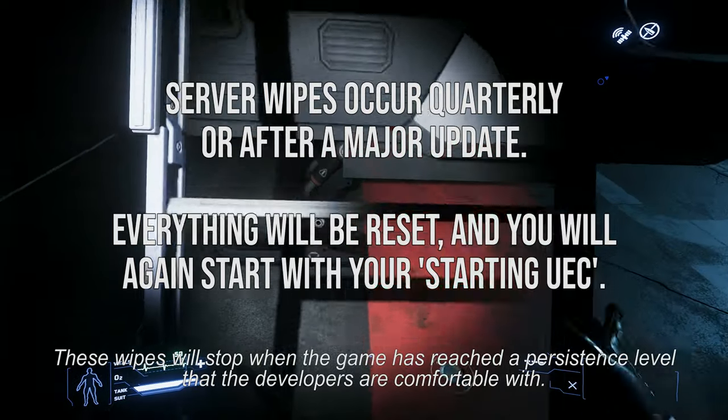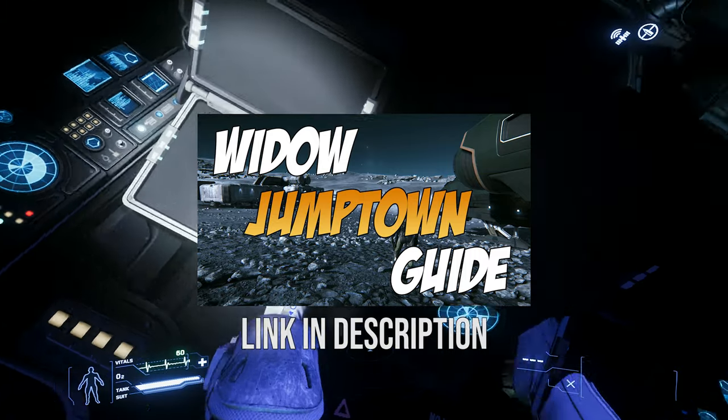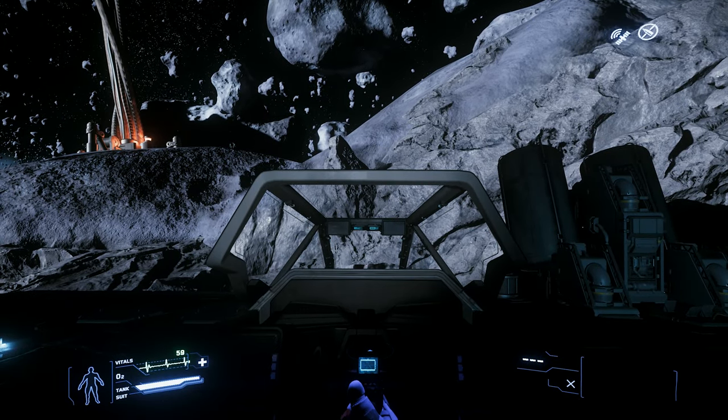If you want to find out the fastest way to make AUEC, check out this video here on how to do a Widow cargo run. Otherwise, to earn AUEC, simply check your mobiglass in-game for missions and contracts to run.